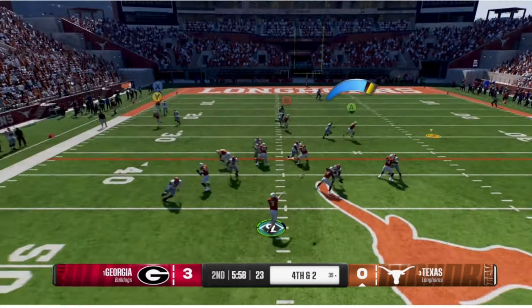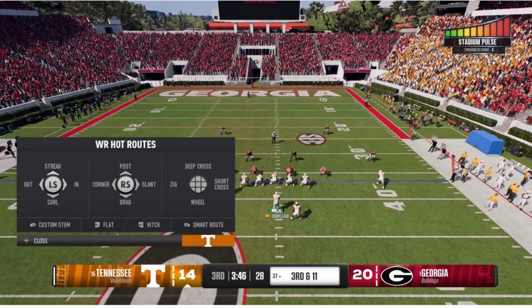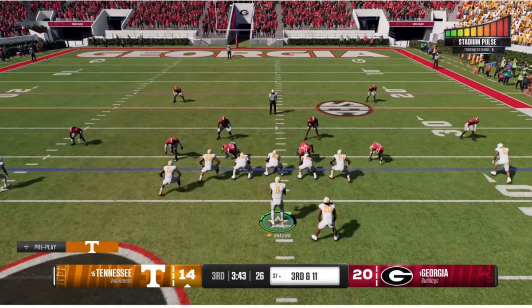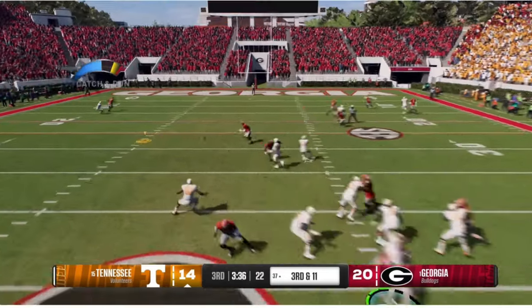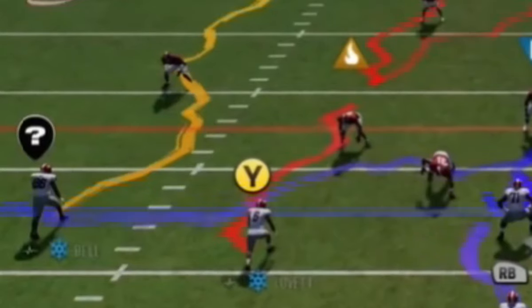There are a lot of things very close to Madden, including stadium pulse — a new name for something similar to the crowd noise home field advantage in Kansas City. I also paused on the hot route wheel and it looks like you have a larger hot route wheel, almost like hot route master, and it appears to be on every single quarterback since two different QBs shown both have the exact same hot routes.